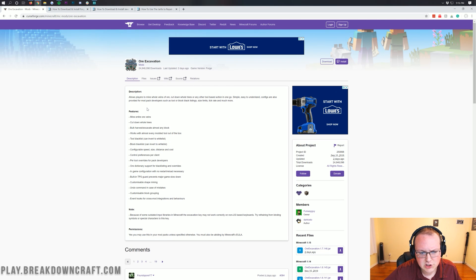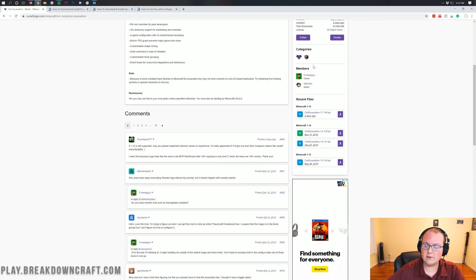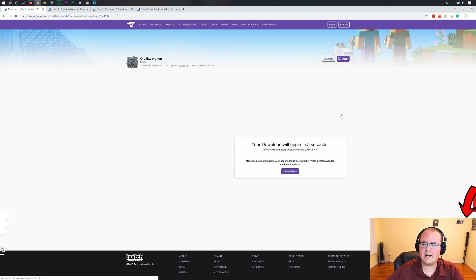Let's go ahead and get Ore Excavation installed. The first thing you want to do is go to the second link down below. That's going to take you to Ore Excavation's information and download page. Come over to the right-hand sidebar, scroll down, and you'll see Minecraft 1.15 there. Under that, you'll have Ore Excavation, and then click that purple download button under the Minecraft 1.15 section of the Recent Files area.